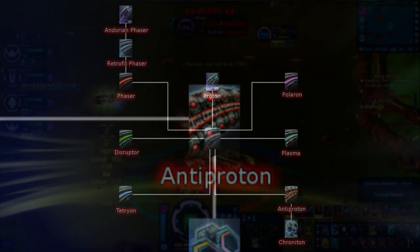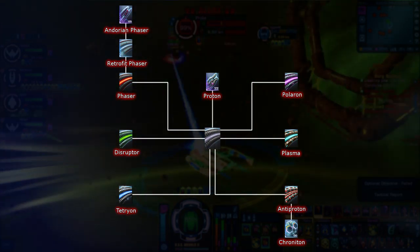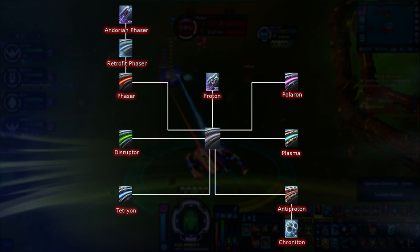Phaser, Disruptor, Tetryon, Polaron, Plasma, and Anti-Proton — those are the 6 basic energy types in-game. However, still considered basic energy types, there are a couple of others aside from these.